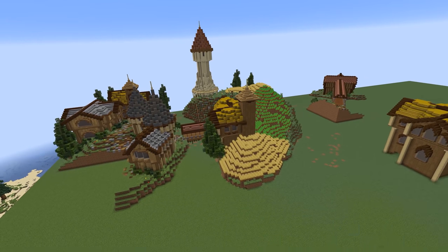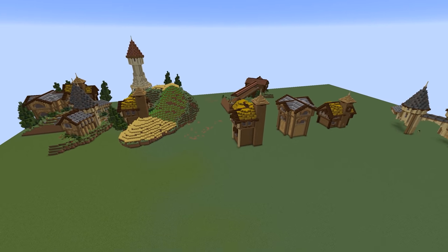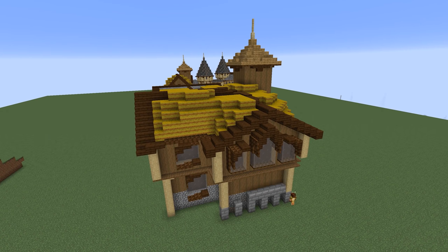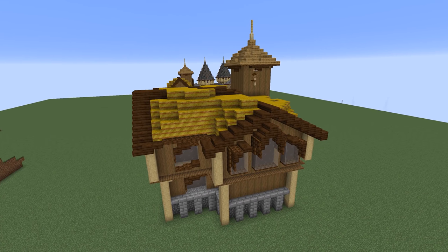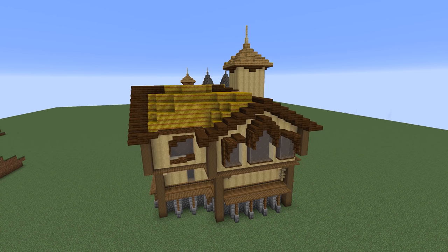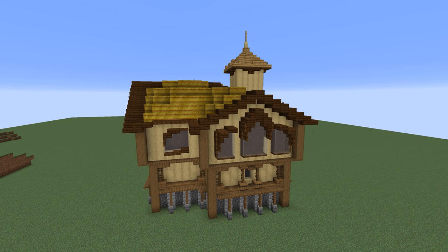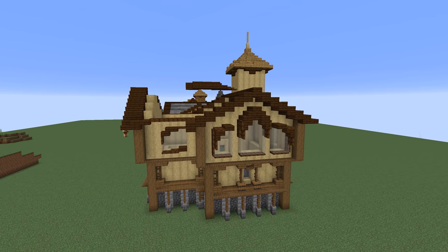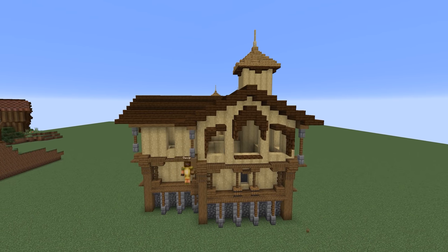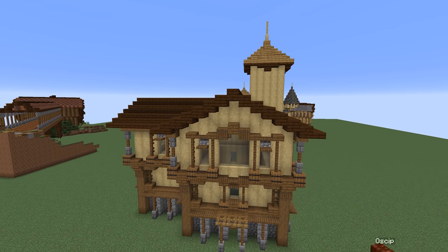So that I could transform each village building individually, I copy and paste them into a larger space to make alterations easier. For the first house I begin by adding a stone base in a traditional medieval style, then change the materials so the village matches the colour scheme of the main castle. I wouldn't typically use this colour palette in a medieval build — most builders stick to stone and dark wood — but I wanted to create something a little more unique for this build.